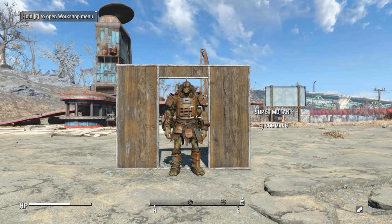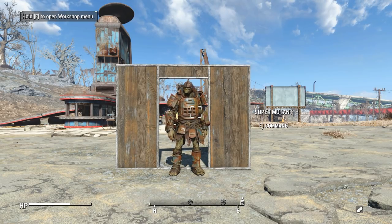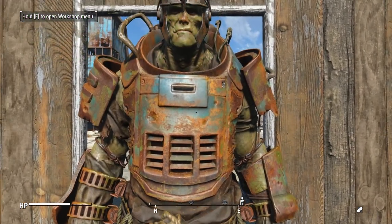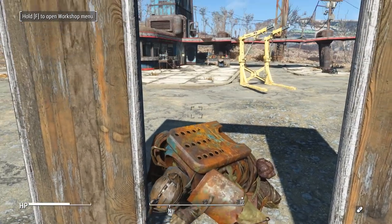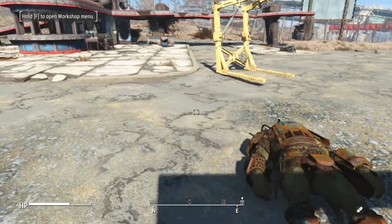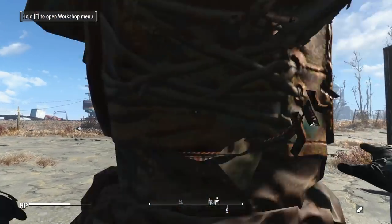How many times have you run into this situation? Your super mutant companion is blocking the doorway that you desperately want to walk through. Well, now thanks to the mod Get Out of My Face by C. Dante, you can remedy that situation. Simply walk up to them, hit the activate key, and the problem is no more. And while giving them a little push, your character even has some snippy little comments to say — "Stay out of my way." "Get out of my way."